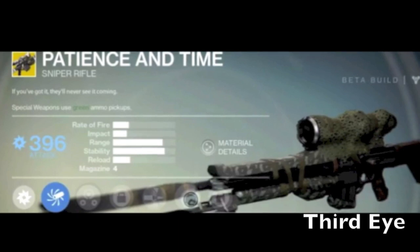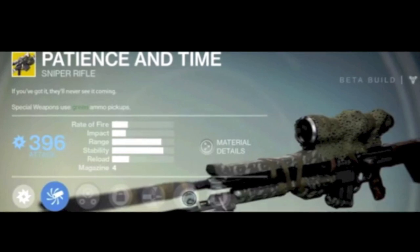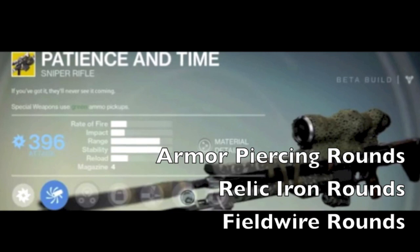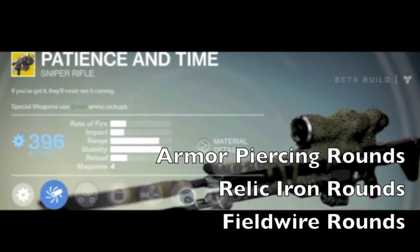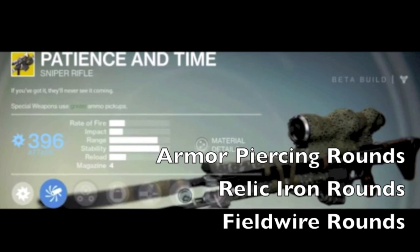Next upgrade is called Third Eye: the radar stays active while aiming down sights. You might notice that when you ADS you basically lose your minimap, so in my livestreams I'm constantly switching between ADS and hip-fire to keep track of enemies. Then a standard attack upgrade, and three ammo choices: armor piercing rounds that over-penetrate targets — good for bosses; relic iron rounds that improve impact but reduce reserve capacity; and field wire rounds for enhanced impact.